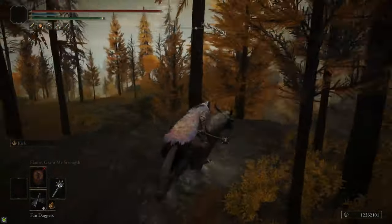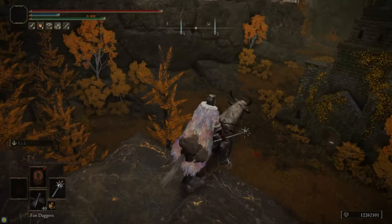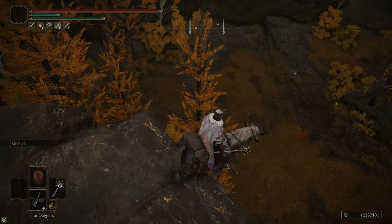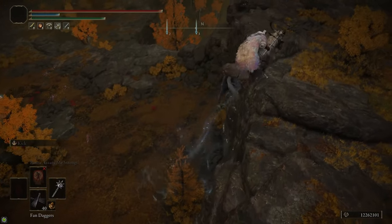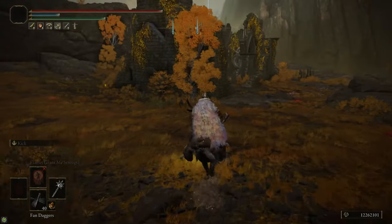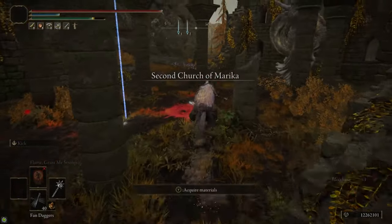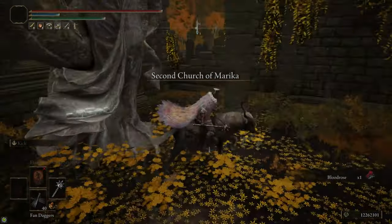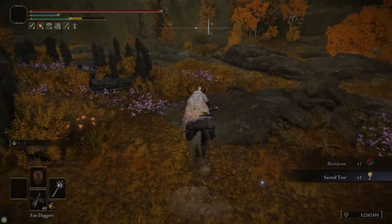Inside the Second Church of Marika just run up and grab the Sacred Tear from underneath the statue, then get out quickly. The Sanguine Noble that spawns inside is pretty tough, and the Blistered Dogs outside do bleed buildup, so don't linger. Just grab it and go.